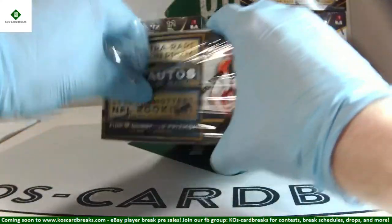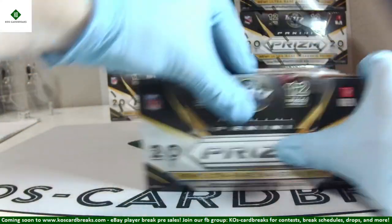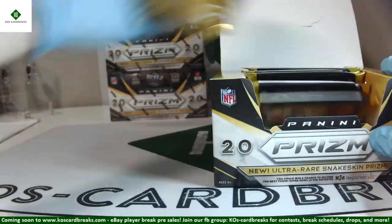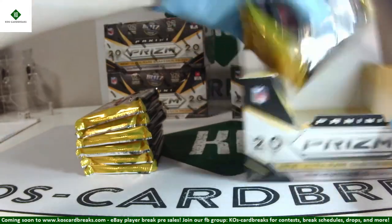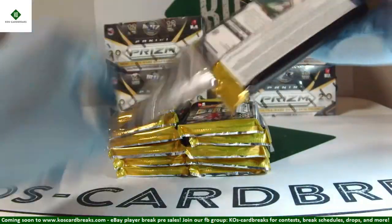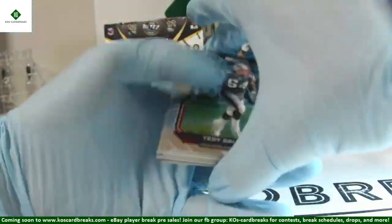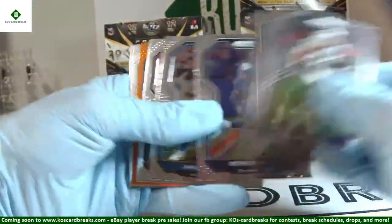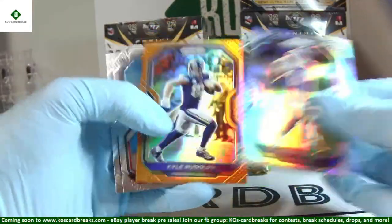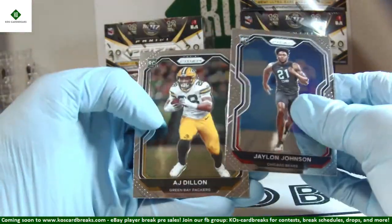Taylor and Swift — I'm guessing that was on purpose. We've got Jonathan Taylor and DeAndre Swift in the same case. We both have tons of potential. Hopefully it'll happen for both. Adam Thielen silver and Kyle Rudolph color right behind it — little Vikings hits. That's out of 249. Jalen Johnson and AJ Dillon rookies. Starting off box number seven.